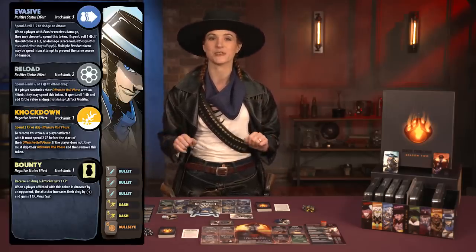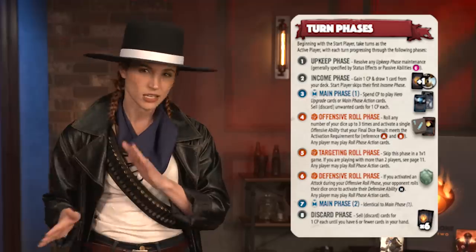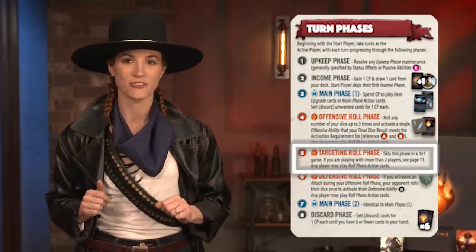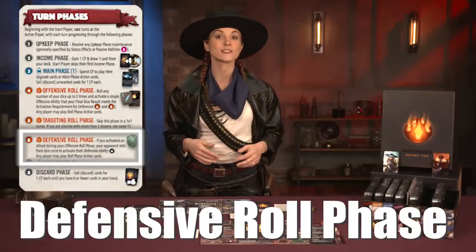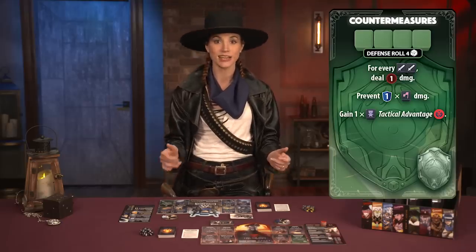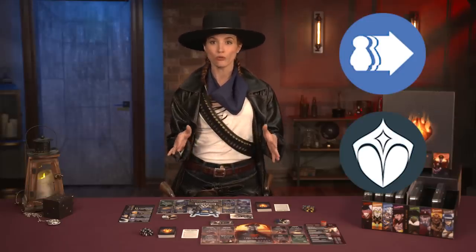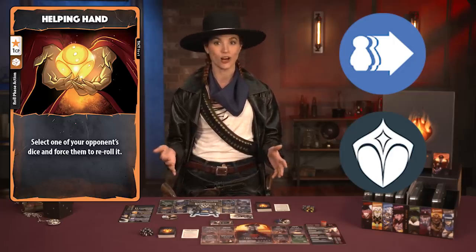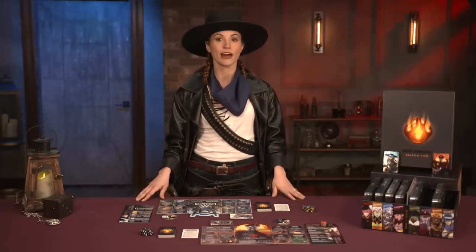Many of these abilities use tokens from a player's hero leaflet to provide benefits or hinder opponents. If the ability deals damage, play proceeds to the defensive roll phase. In a game with three or more players, there's also a targeting roll phase to decide who gets the damage — check the rulebook for how that works. For the defensive roll phase, the player's opponent first takes any tokens or effects listed on the offensive ability. Then they may activate any one defensive ability by rolling the indicated number of dice. Either player may play a status effect or roll phase action card, after which the damage and any prevention from the defensive ability are resolved. If the player took damage, they lower their health points. If anyone hits zero health, they're out of the game.